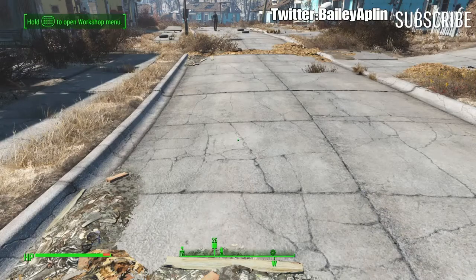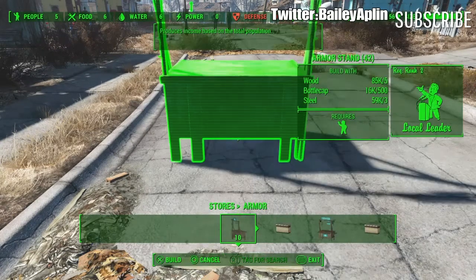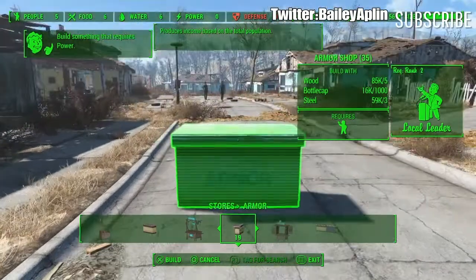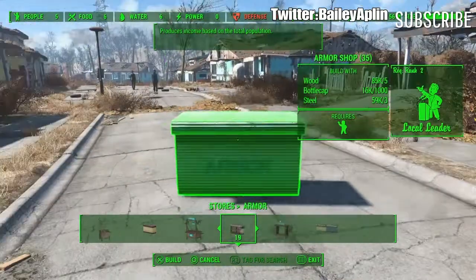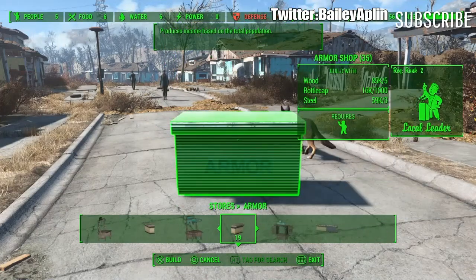You want to go into Workshop, go to Stores, you want to go to Armour, then you want to go to this if you haven't got it. Or you can also do it with any of these — just choose how much you have.